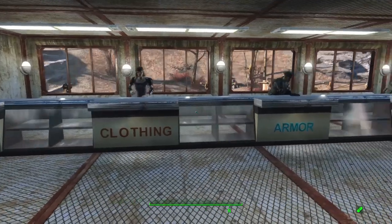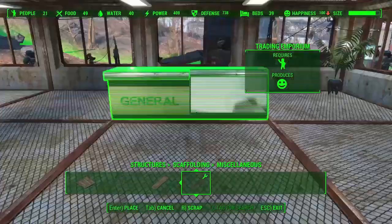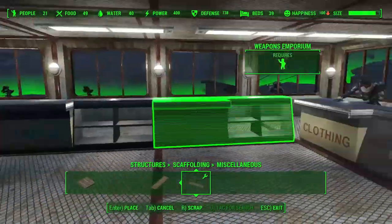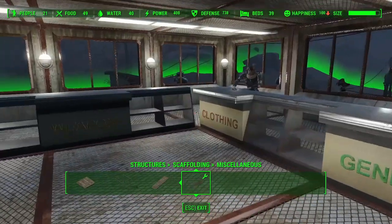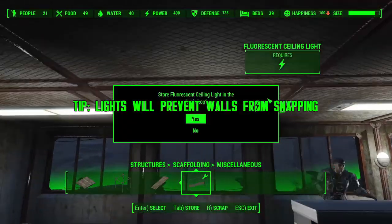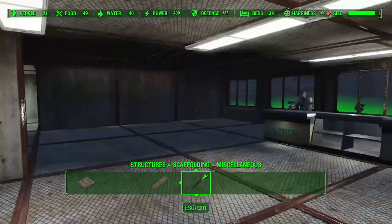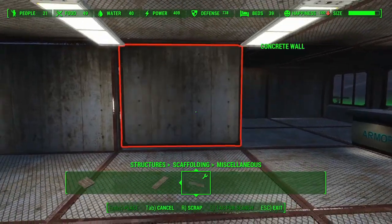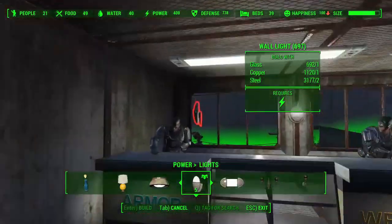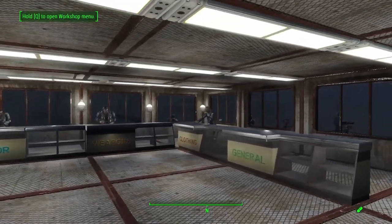Next up we've got our community commissary. We have the best vendors in the Commonwealth — Trader Riley and Hargraves the Brotherhood Scribe, and Smiling Larry — bringing the finest goods to the Commonwealth, but we have quite a bit more room than we actually need. We're going to shrink up this area a little bit and gain extra room to build other things on this deck. All we have to do is pull these walls in, add in a little bit of lighting to make it more inviting, and here we are — same amenities, half the space.